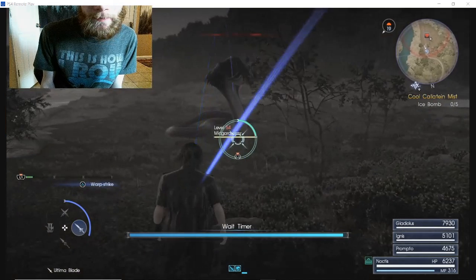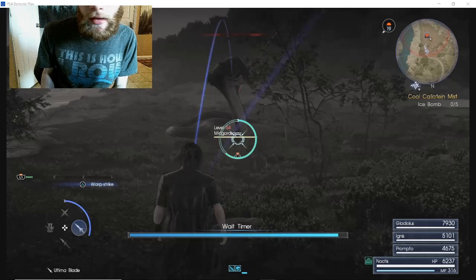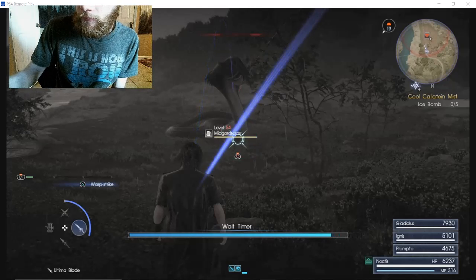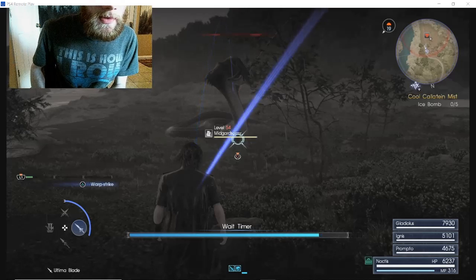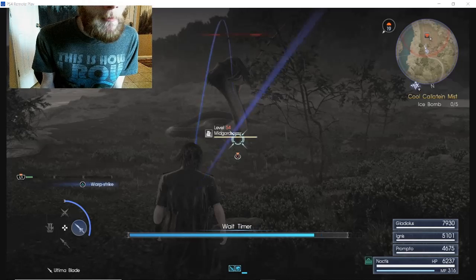That is powerful. When I hold down the R1 button, I'm performing Libra on the enemy, which basically analyzes it for me and I can see its weaknesses. It's weak against ice magic, swords, and daggers.